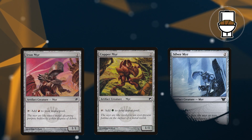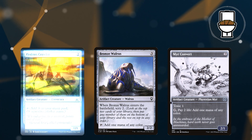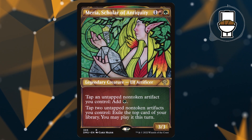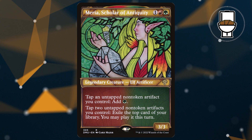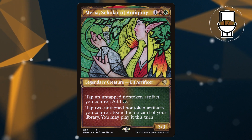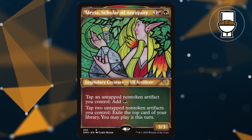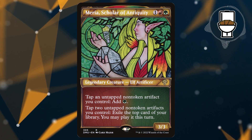Ramp is pretty basic — it's creature-based. Seeing as we have over 50 creatures in the deck, the combo is focused on creatures, and I didn't want to waste valuable spots on Rampant Growth or Farseek. The only bit of non-creature ramp is Arcane Signet — not even a Sol Ring in this list. The only piece of ramp I want to discuss is Mira, Scholar of Antiquity: a 3-mana 3/3 Gruul Elf Artificer. You can tap an untapped non-token artifact to add a green mana, or tap two untapped non-token artifacts to exile the top card of your library and play it this turn. This is essentially a budget Urza — it lets us ramp, pay for colored mana, and dig for combo pieces, acting as pseudo card draw.